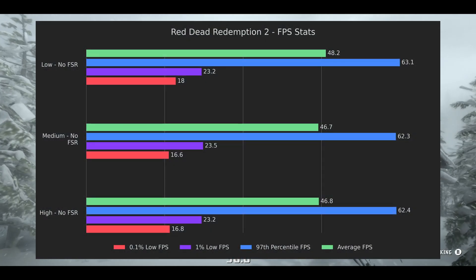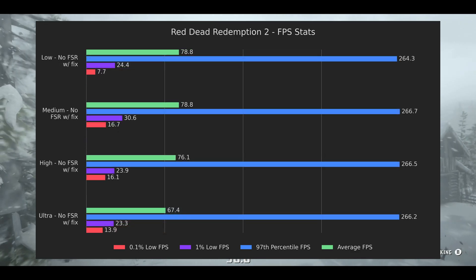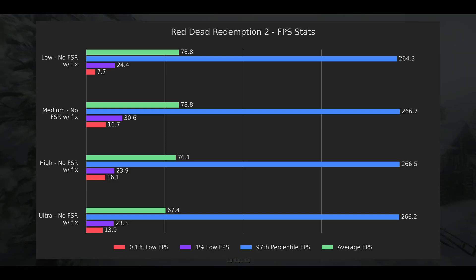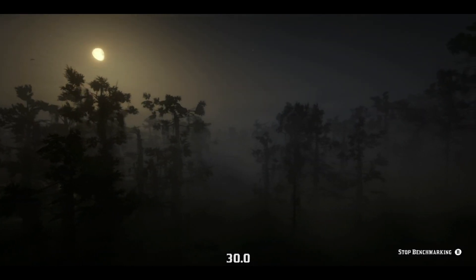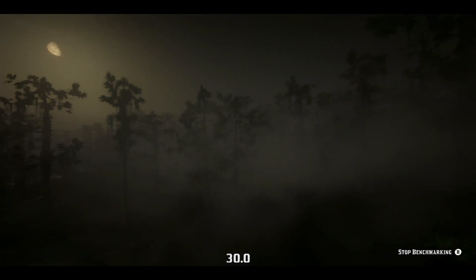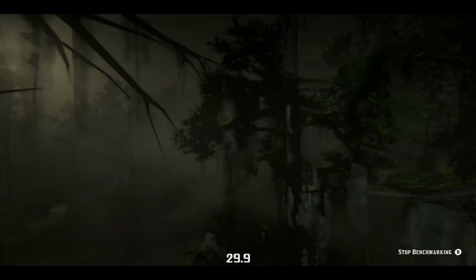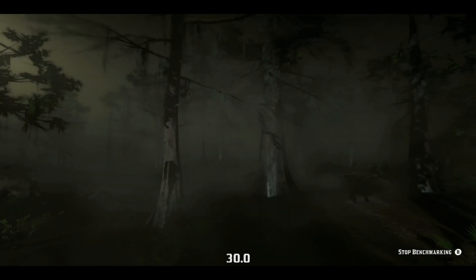We went from barely scraping by at 40fps and crashing due to a memory leak, to results where I was able to run them all back to back with no crashes, completed on ultra, and almost double the average FPS all without FSR. The performance and experience was night and day with this fix. Stay tuned until after I show off the new process for some Grand Theft Auto 5 benchmarks, showing off that Red Dead isn't the only game to benefit from it.